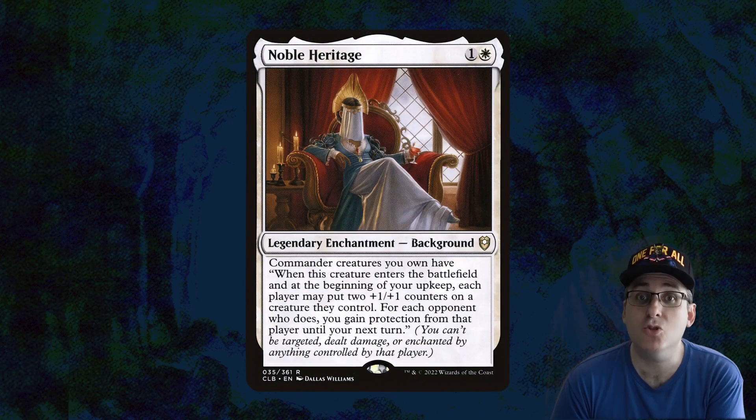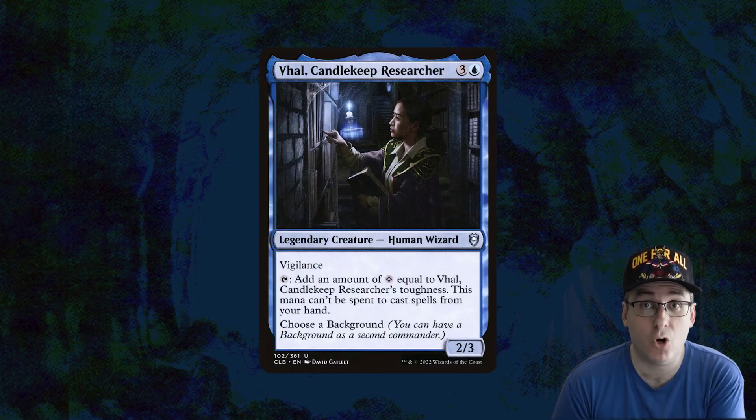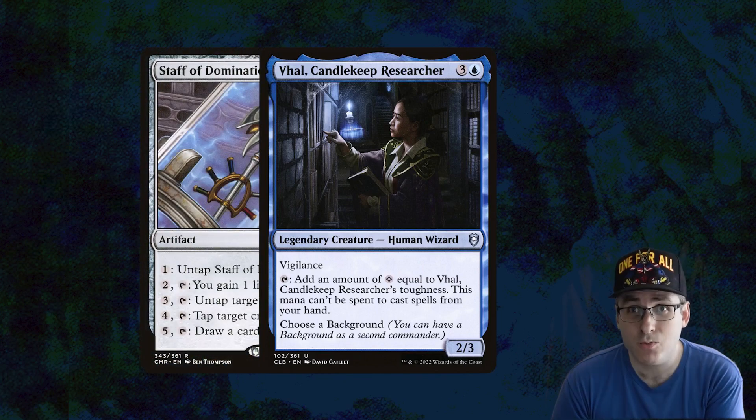Our background of choice is Noble Heritage — one and a white for a legendary enchantment background. It gives commander creatures you own the ability: when this creature enters the battlefield and at the beginning of your upkeep, each player may put two +1/+1 counters on a creature they control. For each opponent who does, you gain protection from that player until your next turn. The advantage is that Noble Heritage usually gets played before Vol, and in that case we immediately get Vol up to the five toughness we need to combo with a card like Staff of Domination. Hitting that toughness of five means we can immediately combo off with Staff of Domination and win the game very easily.